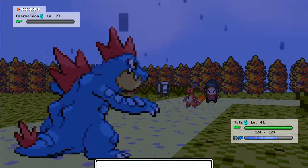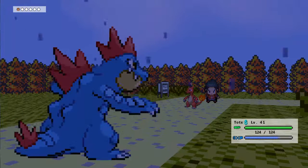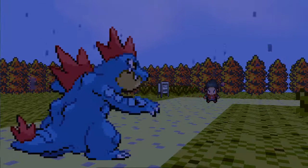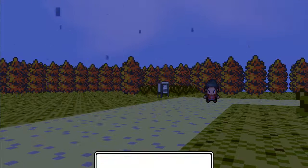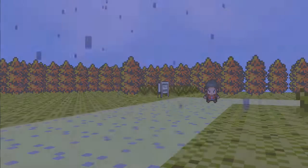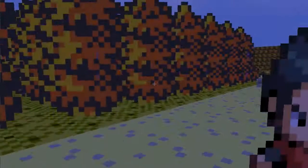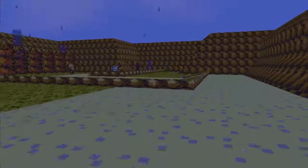Oh hey, I just realized it's raining. I'm going to assume that weather affects my moves — I don't know if that's been implemented or not yet, but I would assume if weather has been implemented, surely weather and move combinations have also been implemented. Not like I needed it, because I was obviously going against a Charmeleon who's weak to Surf anyways.